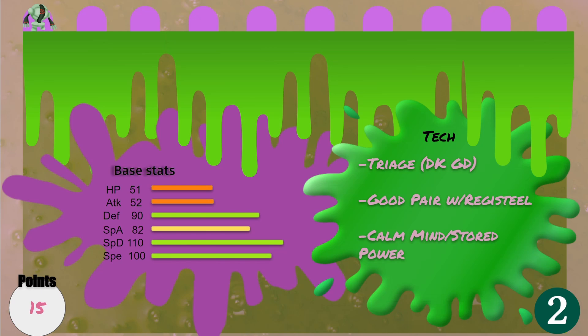Originally I wanted Empoleon but I was the last pick, so I got the wheel pick — Empoleon didn't make it down to me, so I had to readjust. Comfey comes in with triage, draining kiss, and giga drain, so those are priority moves since they're healing. It's a good pair with Reggie Steel. It also gets calm mind and stored power, so you calm mind up, get priority draining kiss or giga drain, then use stored power. It's still got 100 speed, which is the second fastest on the team, and special attack is reasonable with decent defense and special defense too.